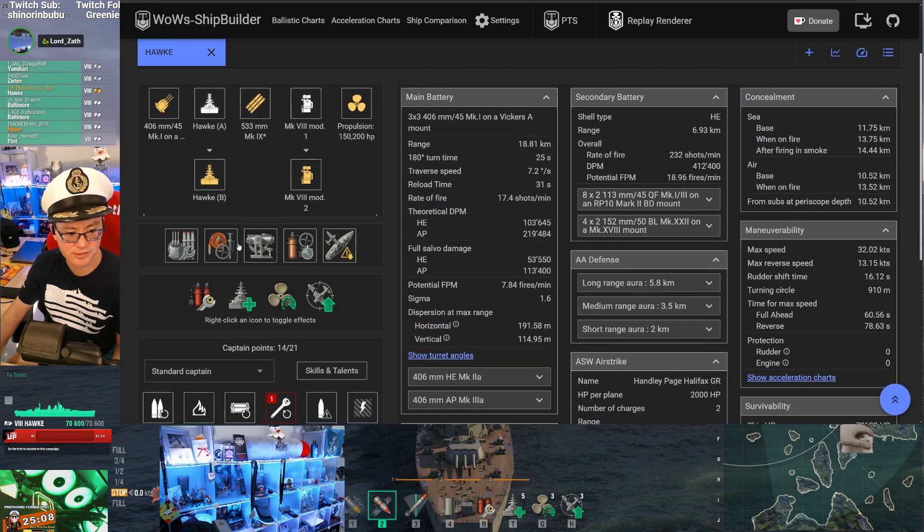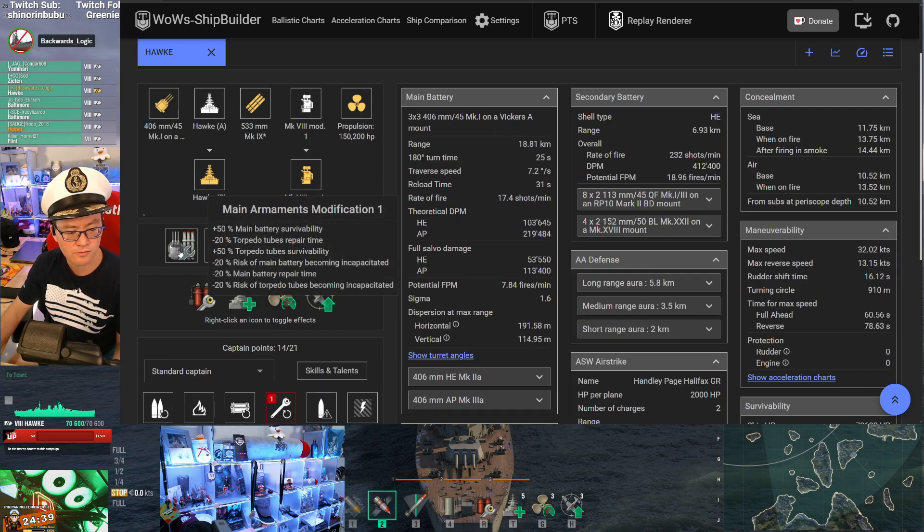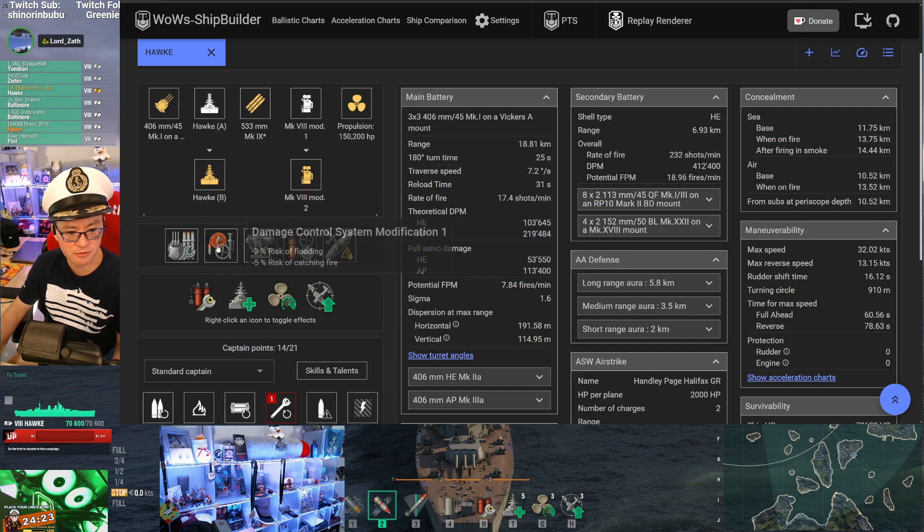Looking at the build — the player is grinding the commander in operations rather than the ship itself, since he already loves the Hawk and wants to farm commander XP. The plan is ultimately a 'Furious meme build' — being on fire all the time — to use on Duncan and St. Vincent. The ship modules are: main armaments mod 1, damage control, aiming systems, damage control 2, and concealment.